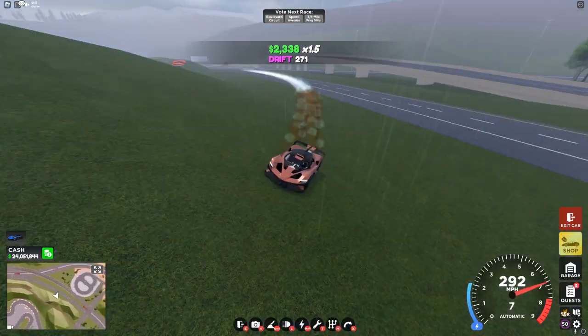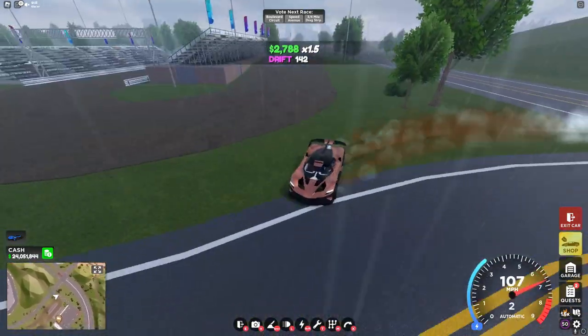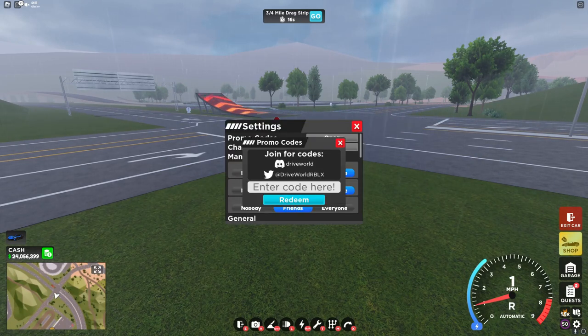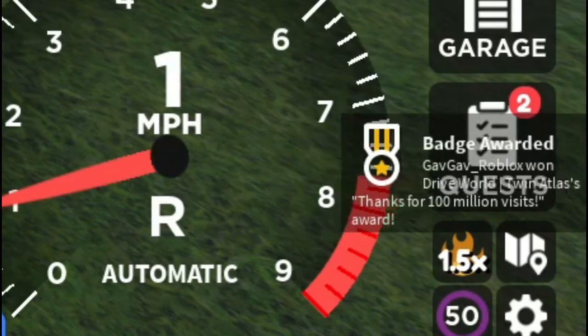I don't really understand the point of removing score for the newer audience, but then bringing out quests that are impossible for the new players to complete. And because DriveWorld reached 100 million visits, you can now enter a code and get some money and rims. And this is the code you'll need, and you'll be gifted those. And there's a brand new badge for collecting this code.